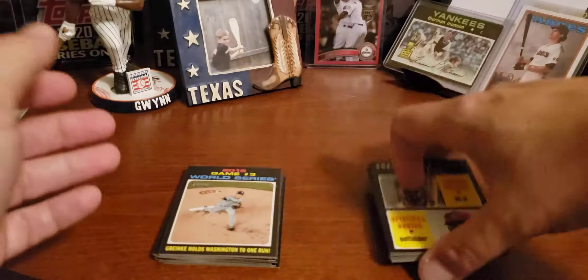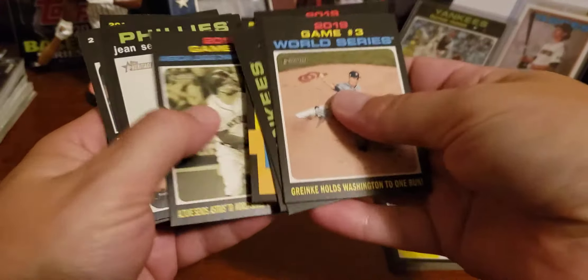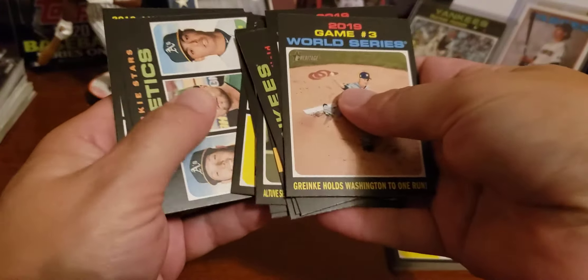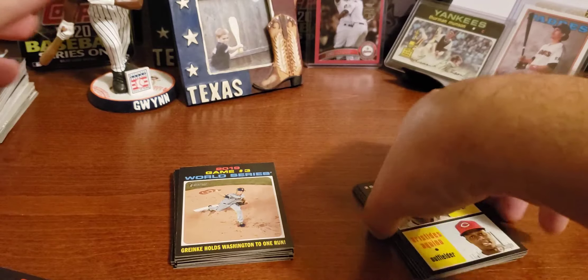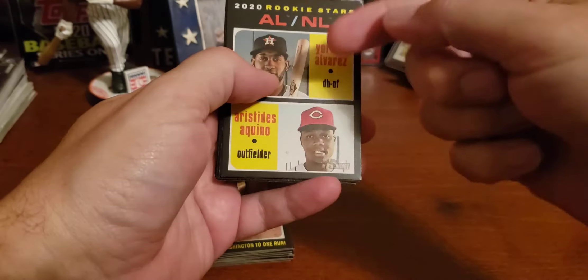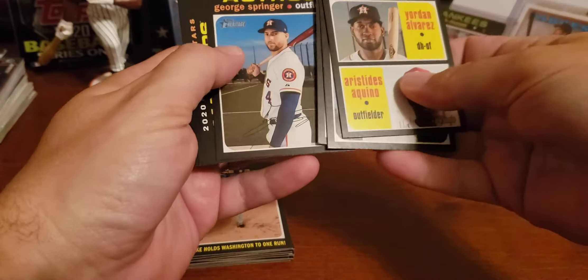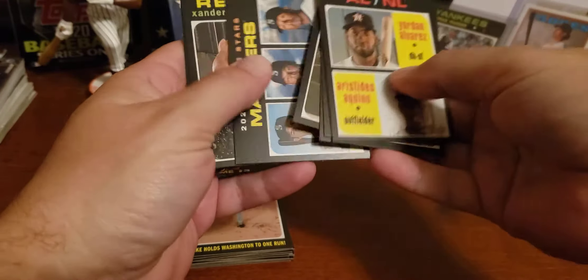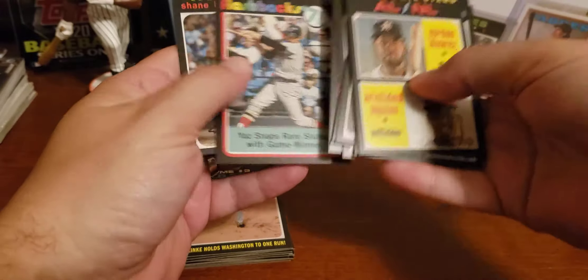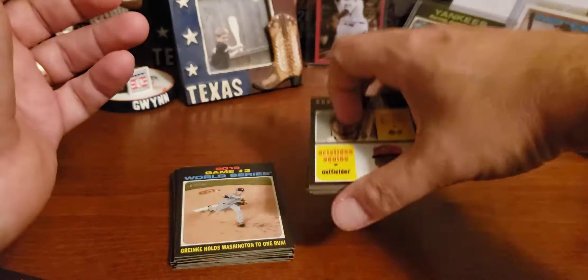Especially this bad boy right here — the Yordan Alvarez. Nine cards from the hanger box. So twelve from the fat packs and nine from the hanger box's 35 cards. But this was the big kahuna — really excited about that. Also the short print Shane Bieber, and my Hall of Famer card of Carl Yastrzemski. Very excited about that.